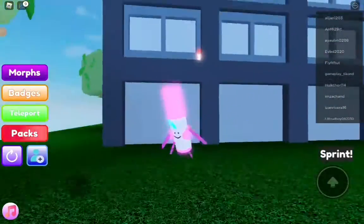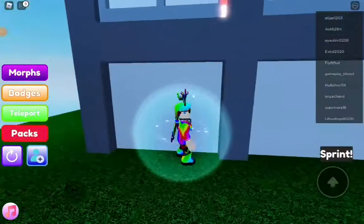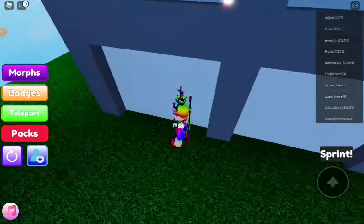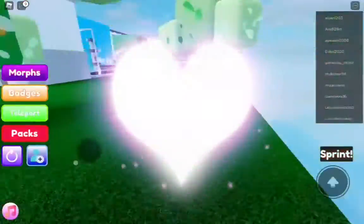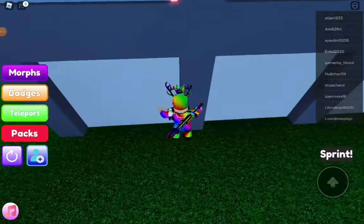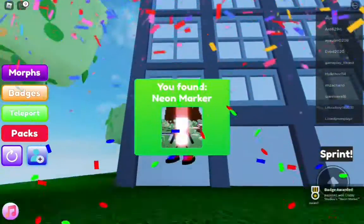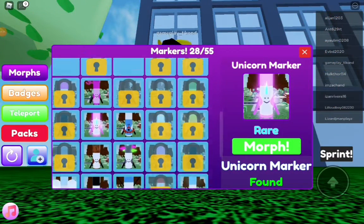It's really hard to get up there, so you might want to use a giant corner. I'm trying to jump and cook it — yeah, there we go! Neon Marker. It's kind of hard to get, but actually you can do it.